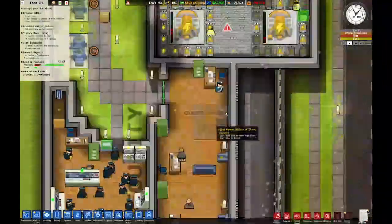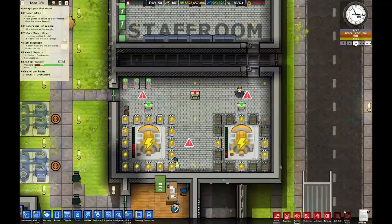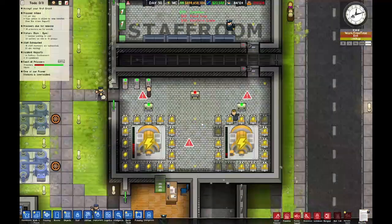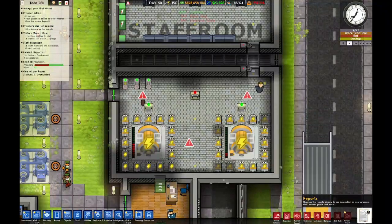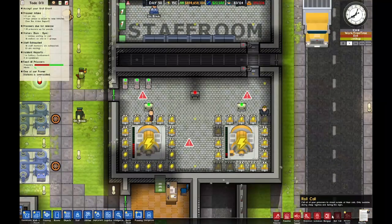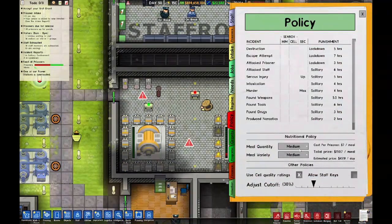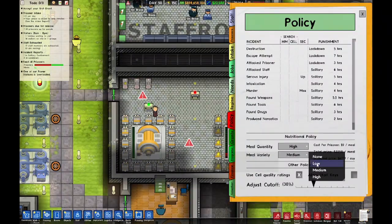All the offices are down here it seems. They're building this — that should help out. Those are our construction workers; I like that they actually have to come and do that. Let's go into our — what's this? This is new. Meanwhile, needs policy: meal quantity high, but we need to replace that with low variety.